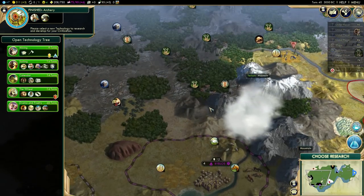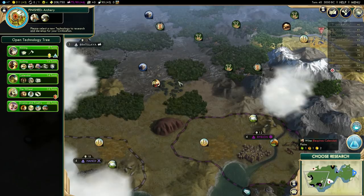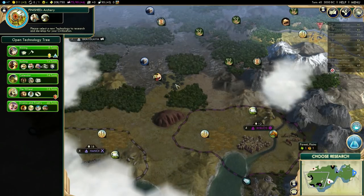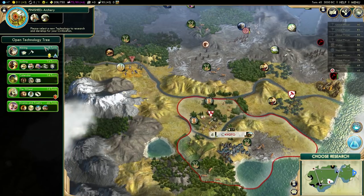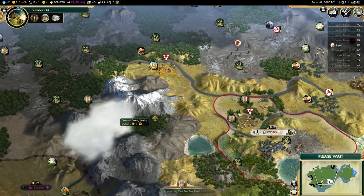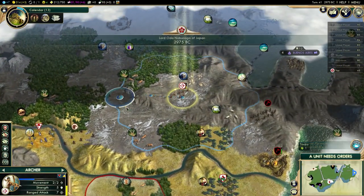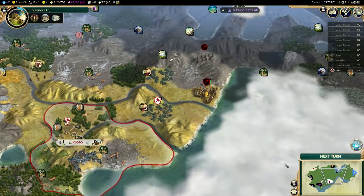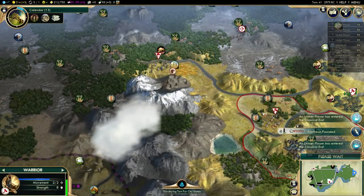I might actually settle on top of the wine. I usually don't settle on top of luxuries, but this actually kind of makes sense. This is not going to be the best city location ever, but I really want to grab the Uluru - that would pretty much guarantee the religion. I need Calendar for the wine too. Fingers crossed! Here's Shaka's scout - I was going to settle my second city here but that will have to wait. This warrior can keep fighting once he's back at full health.